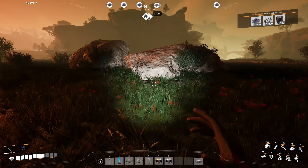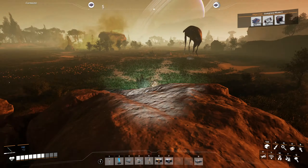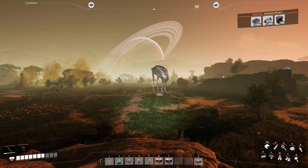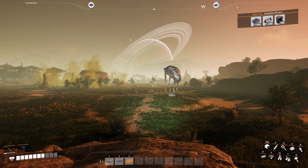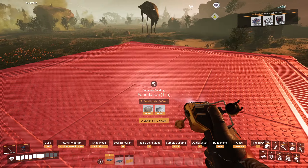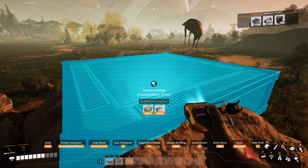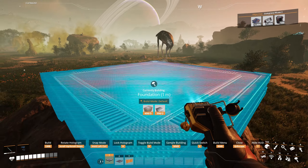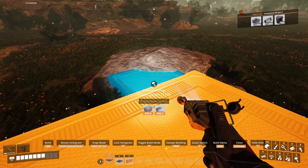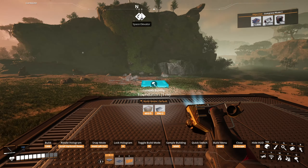Over here we've got a couple more iron nodes - right up top here. We can use those if we need to. I'm thinking this is going to be our iron factory right here. These rocks are not destructible, so let's switch to our foundations and start our factory at the height above this feature here. I want to use the small foundations so we can add support down.